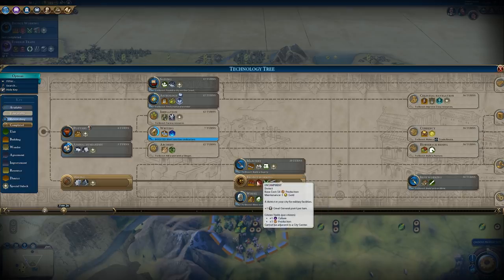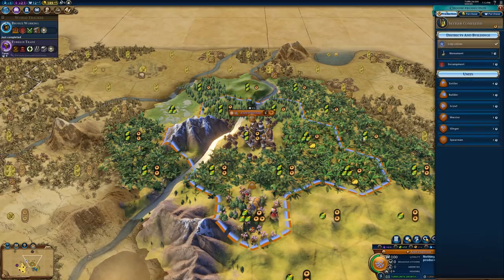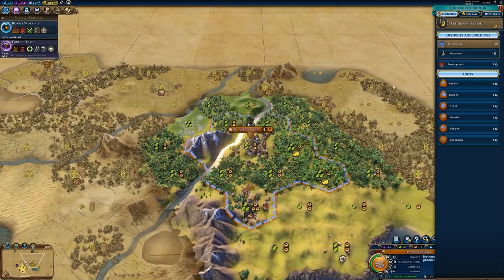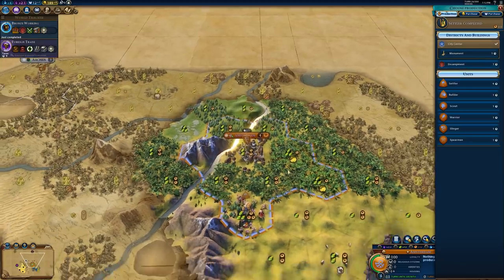Once you research Bronze Working, you will be able to construct the encampment district, and the encampment district has quite a few unique things about it. For one, the encampment district has absolutely no sort of adjacency bonuses. Unlike pretty much every other district in the game, there is nothing really to consider when placing the encampment other than its strategic position — there are no yields to be gained or anything like that.